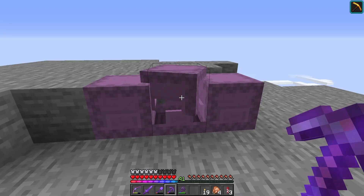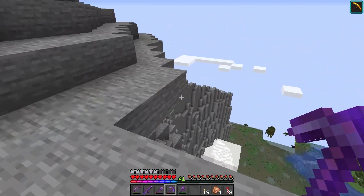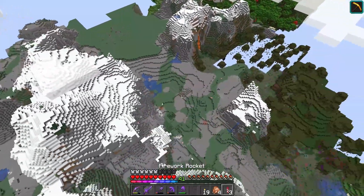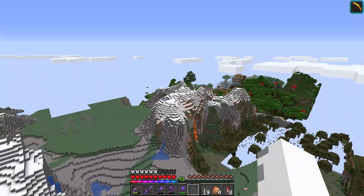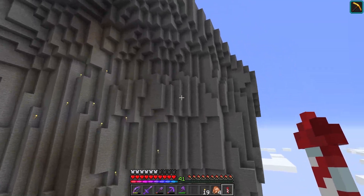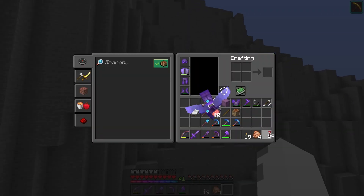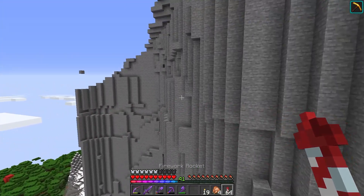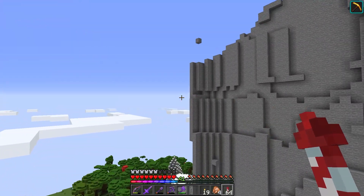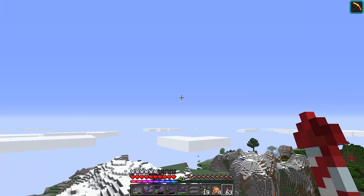Now that we have the dirt, we can start to build up the land and the grass that will go on top of the mountain, and the Grinch's lair — or house — will go inside of the finished mountain. So there'll be a door right there, and then once inside, we'll have a huge cave and make it into the Grinch's home from the Grinch movie. Let's get to it.